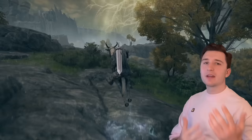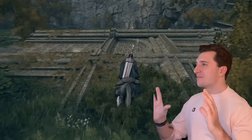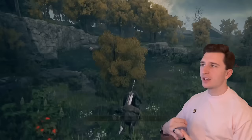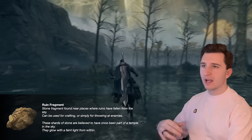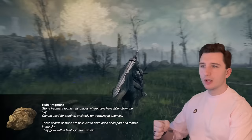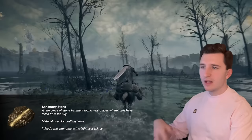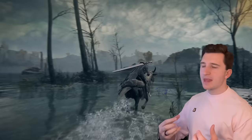Farum Azula — if you've played through the game, you've seen these giant building pieces thrown throughout Limgrave, the Weeping Peninsula, and Liurnia. They have the Sanctuary Stones attached to them and also the Ruin Fragments. The Ruin Fragments say: 'A stone fragment found near places where ruins have fallen from the sky, believed to have once been part of a temple in the sky. They glow with a faint light from within.' We can craft things like Glow Stones and Warming Stones from these fragments.